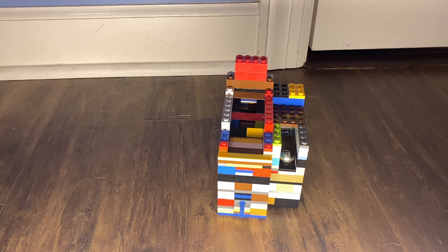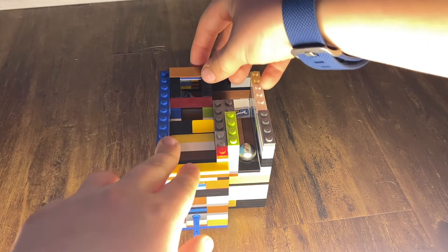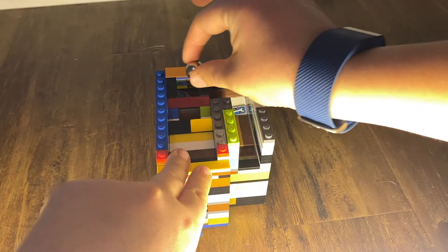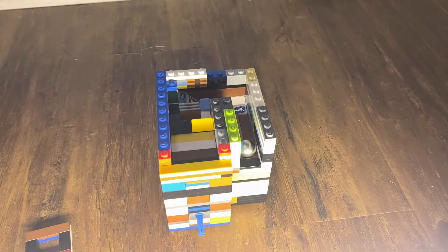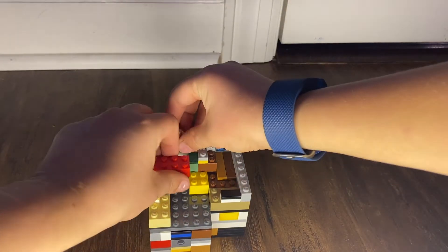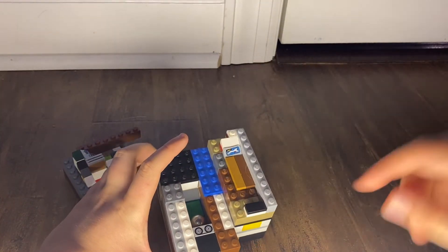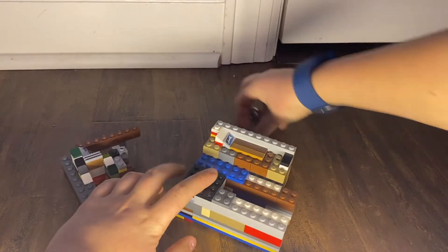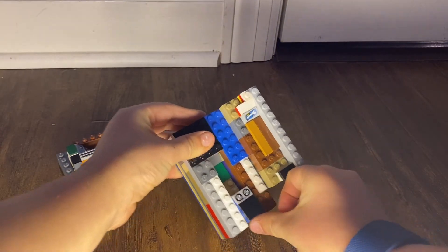Now I'm going to show you the mechanism — it's actually pretty simple. This piece right here can pull out. Once the ball falls through the top hole, it goes onto a set of ramps which lead back down here. However, if you make it into the lose hole, it goes down, hits a ramp, and then falls into my little trap here. Right there.